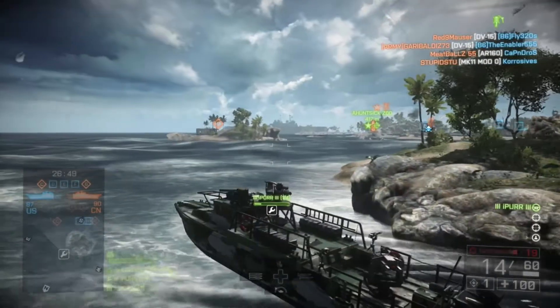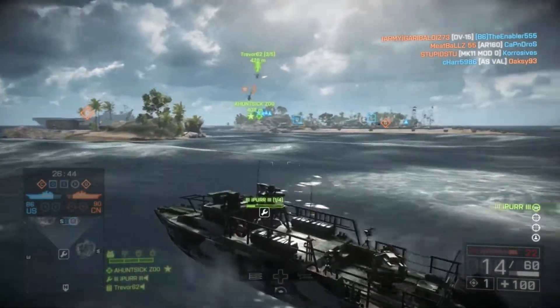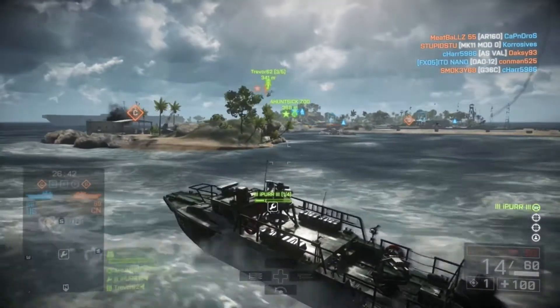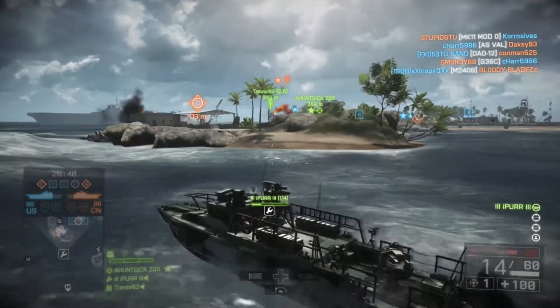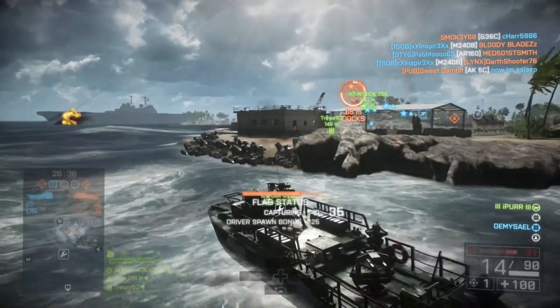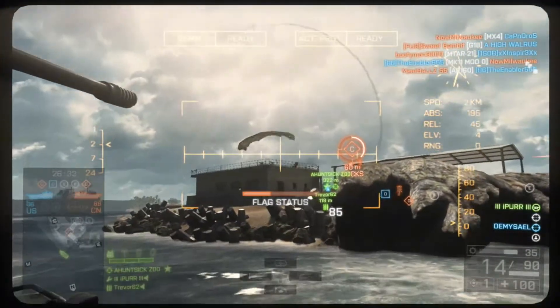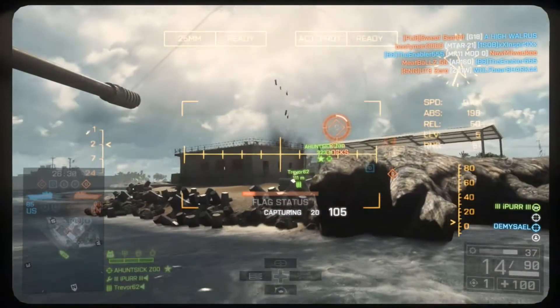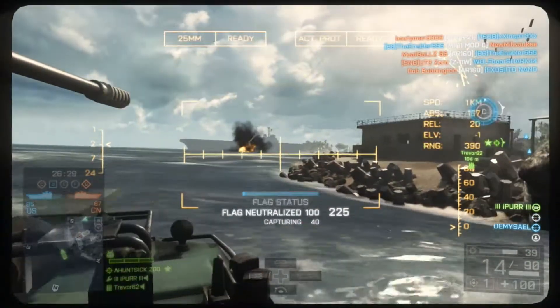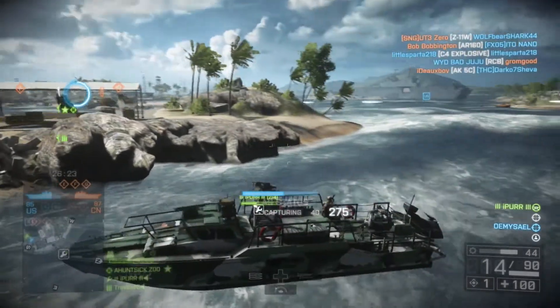As for the secondary weapons I like using the Zuni rockets. I don't see a lot of people using these, but trust me they are so powerful and extremely useful. The Zuni rockets are basically the same rockets that an attack helicopter uses, but on an attack boat. When facing an enemy attack boat at 100% health, I can switch from the 25mm to the Zuni and take out another attack boat really quickly.